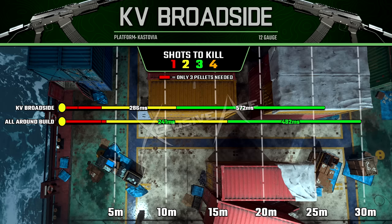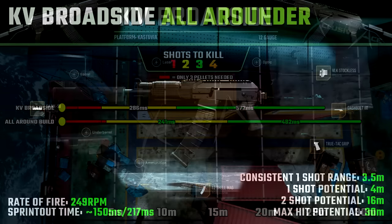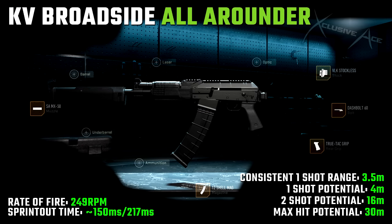You should just be hip firing all the time and you'll be just as consistent as you would be with aimed down sight. Get yourself within three and a half meters and you're basically guaranteed a one-shot kill. Even if you don't get a one-shot kill, our two-shot kill potential extends to 16 meters, which is excellent — and you're still getting a great time to kill, especially since you don't have to factor in aim down sight time first.